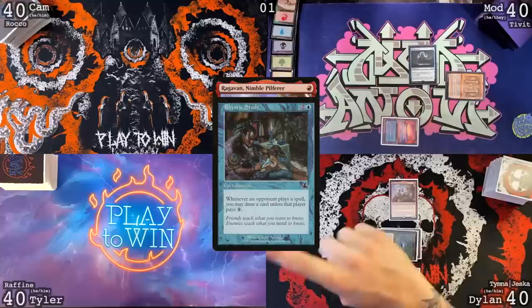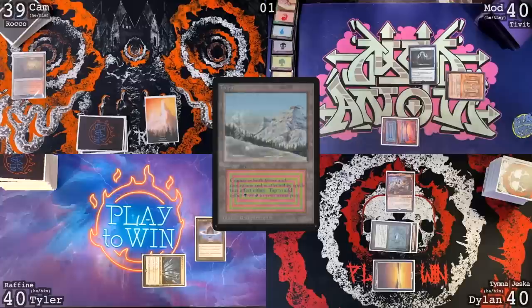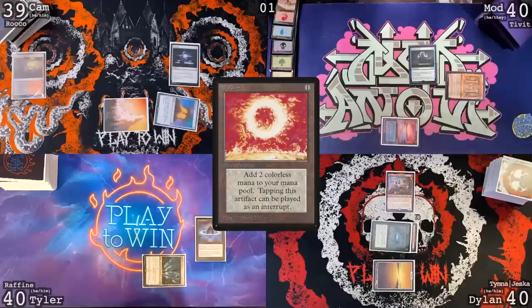Draw a Rafine Star, Witch Intercept, and cast a Lotus Petal — and I will not pay the one. Unbelievable. He didn't even think about it. Pass. I will draw. I will play Bloodstained Mire and crack it. Mana Crypt — I will pay the one. I will cast a Sol Ring and I will pay the one. Wow. And then I will pass the turn.